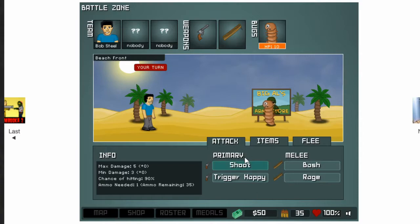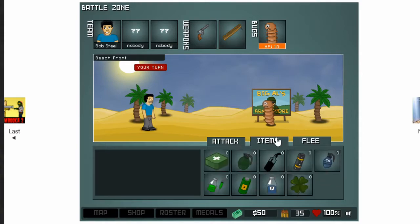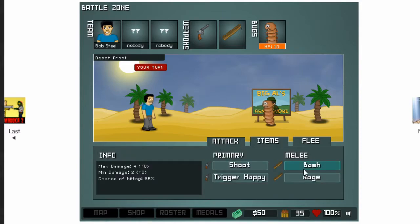In combat, you have your gun options, melee, run away, or you can use items. We're starting off with good basic attacks and it's just turn-based. Below shows how much money you have, how many bullets you have for your present gun, and what your life points are.